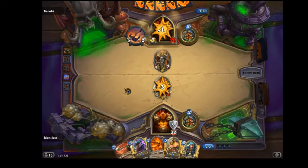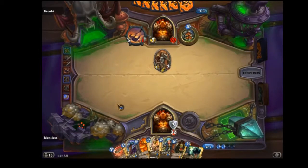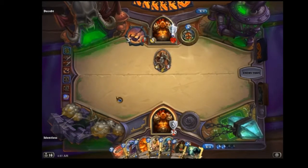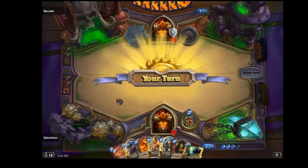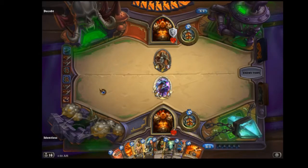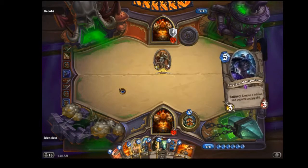He got the War Axe and I didn't, so he's up in the lead. There's my Crush — that's fine. If he doesn't play anything, sweet. I can Azure Drake since he just wasted his weapon. There's my Mortal Strike. There's the first Shield Slam — I'm just keeping in mind that he has used one Shield Slam.